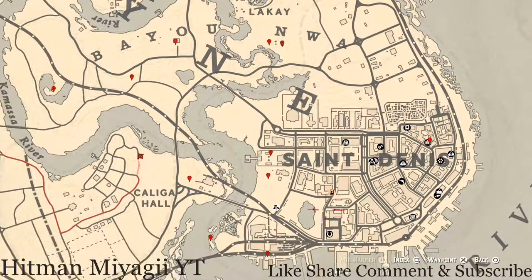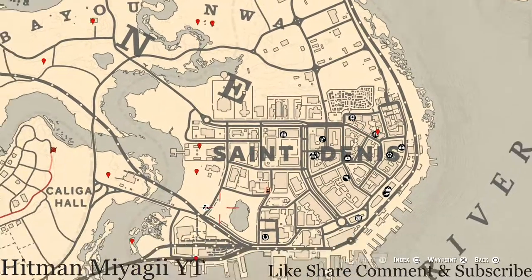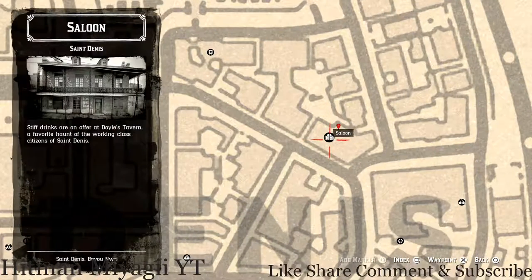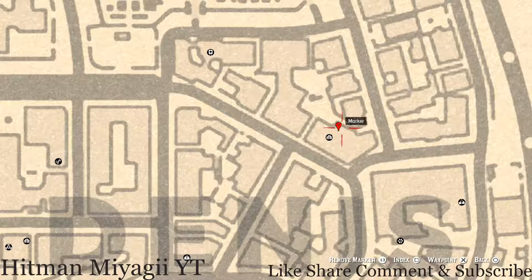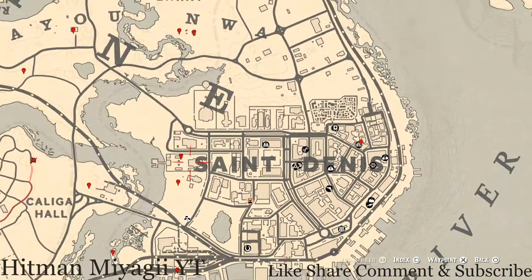Over here at this location inside the saloon, you will get a tarot card — a Six of Wands. Go inside the bar, past the bartender into the back room, and along the back wall you should see some shelves. On one of those shelves you will get the Six of Wands tarot card.